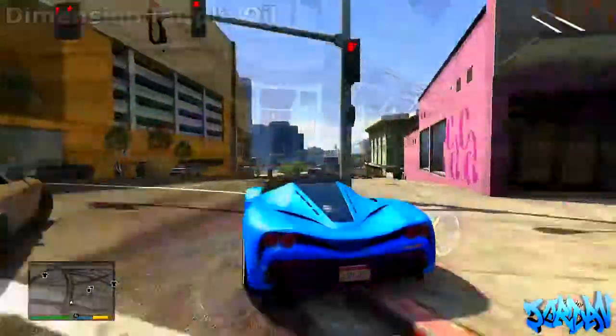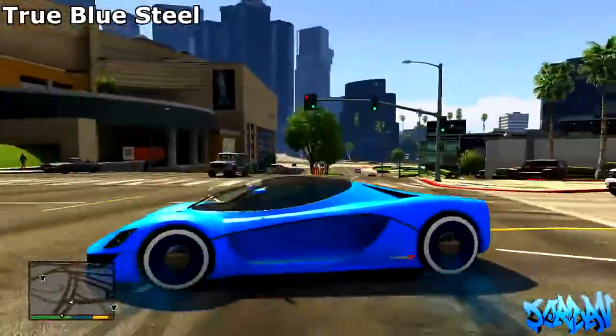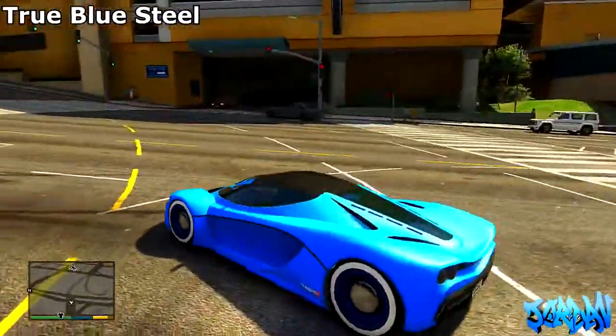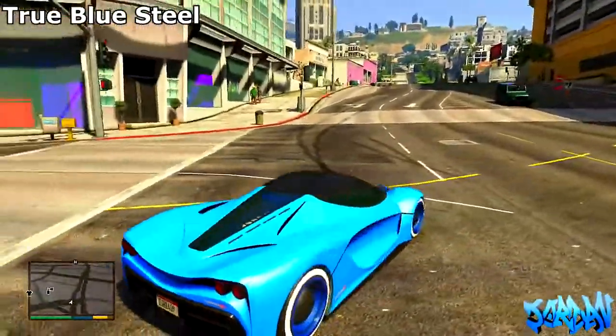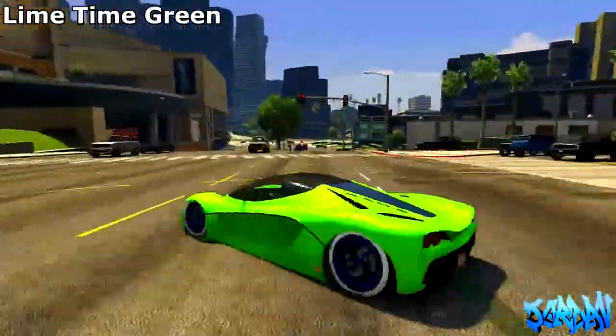As you can see in the top left corner I have the names of these paint jobs. So that you can see these for yourself, I'm going to have the names in the description as well. Say you want this true blue steel vehicle — it will have the details for that under its name in the description below so you can get them. There are a lot of numbers involved.